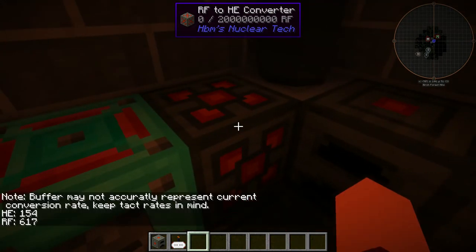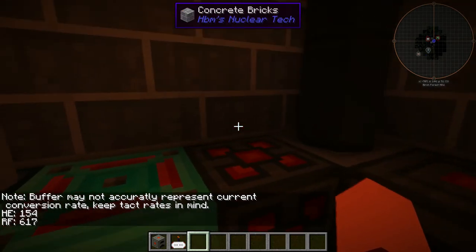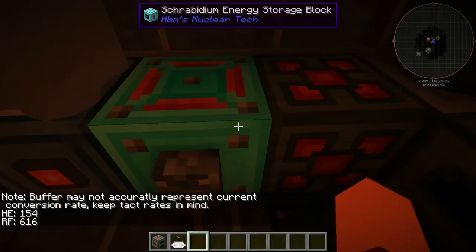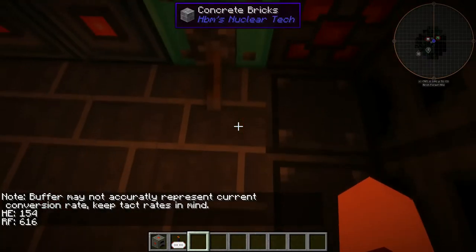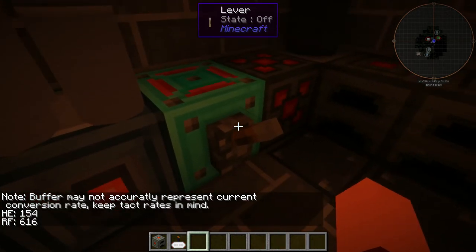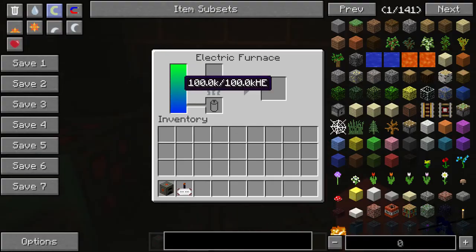Next we have an RF to HE converter. This converts our big reactor energy into HE to power this area as well. This is already filled up — this is really easy because you can just flip the switch on and it'll start filling up pretty much everything around here.